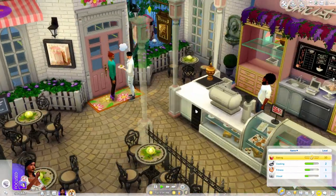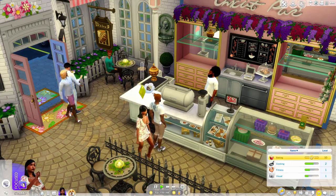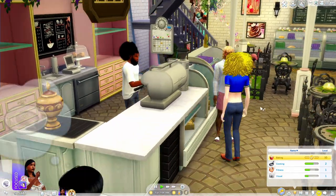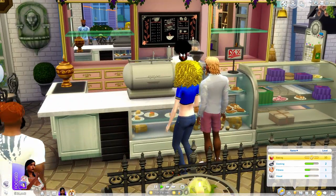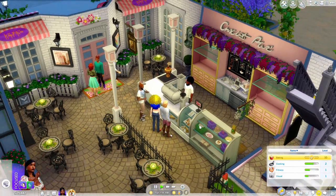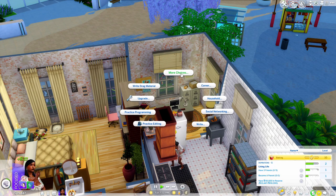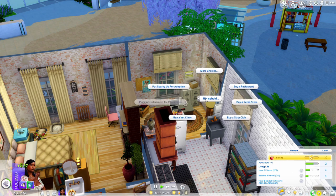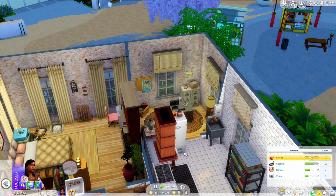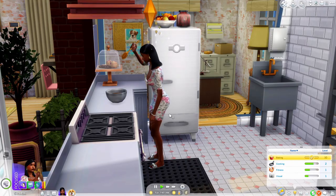We'll have her bake some chocolate soufflé up here while everybody's working downstairs. It's going to work exactly like a normal bakery — sims will walk up to the barista if they want something. If you come to this lot and you're not her, it works the same way. She opens it up and it works as a normal business. To collect your money, you go to your computer and there is an option to collect income from the live cafe — that's it. She's up here baking and then she goes downstairs and brings it down — so cute.